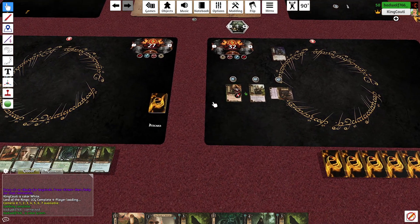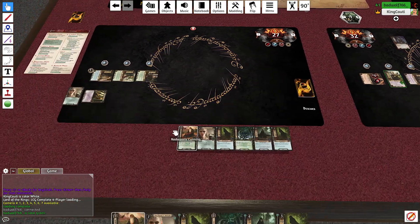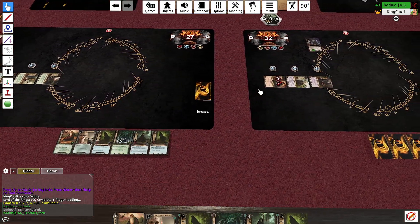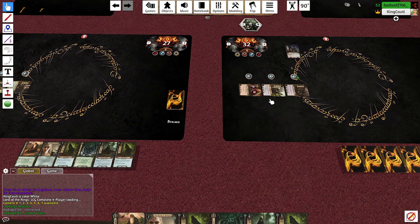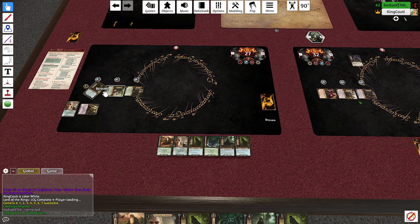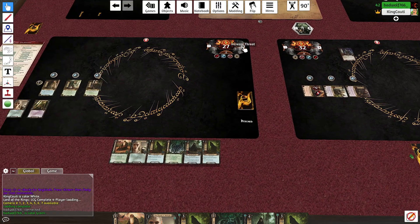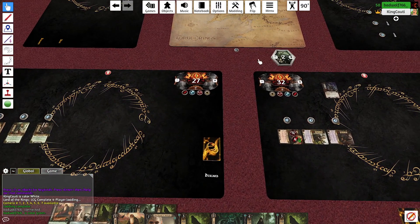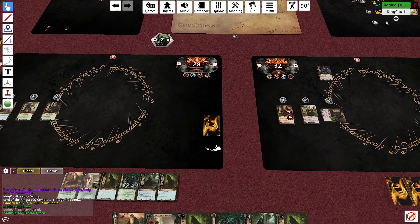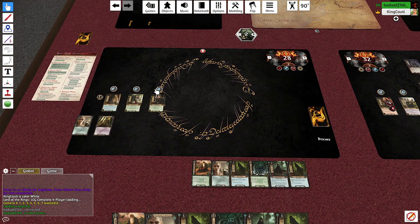This guy has three shields — I'm going to hit him with Glóin because what am I going to do, not attack? In retrospect I should have actually taken the Bavor of Ore cards because I have a Forest Snare — that's why I put that in here. But I gave you the cards because you gave me Steward of Gondor. Threat goes up by two, then ready everybody, resources and cards.